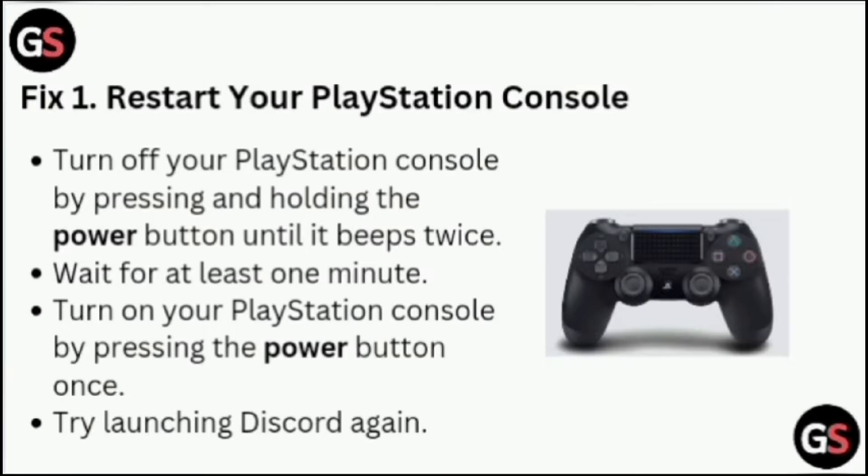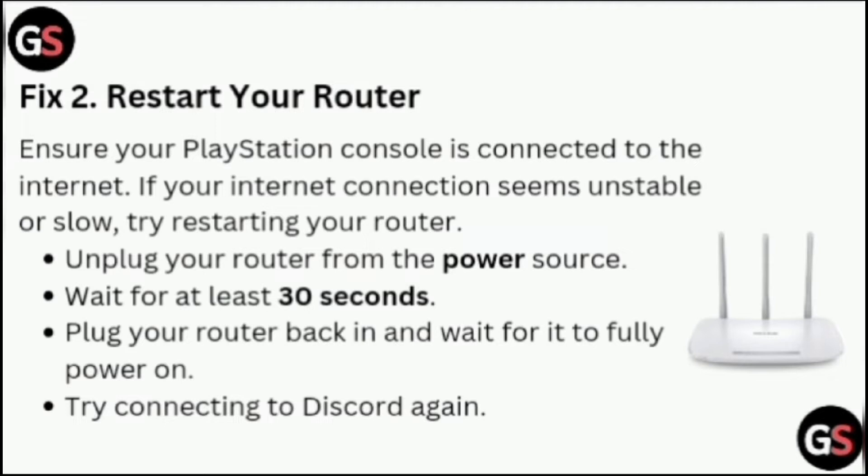Fix two: Restart your router. Ensure your PlayStation console is connected to the internet. If your internet connection seems unstable or slow, try restarting your router. Unplug your router from the power source, wait for at least 30 seconds, plug your router back in, and wait for it to fully power on. Try connecting to Discord again.